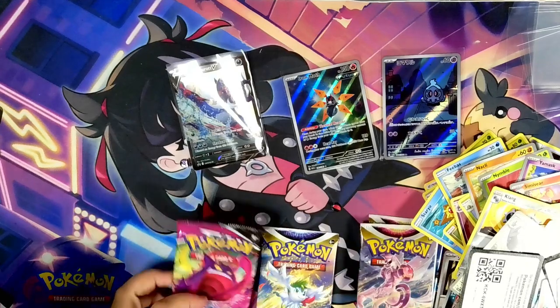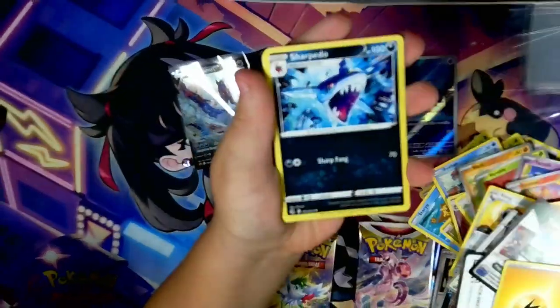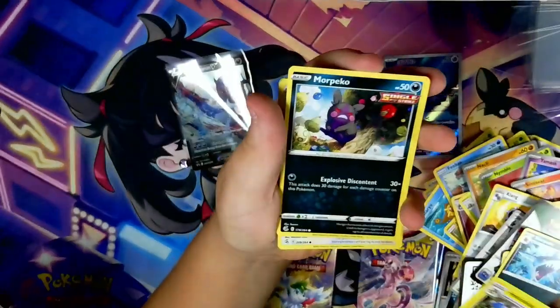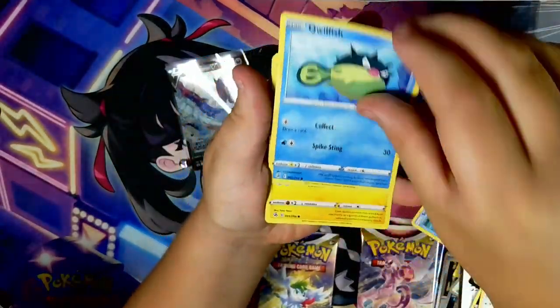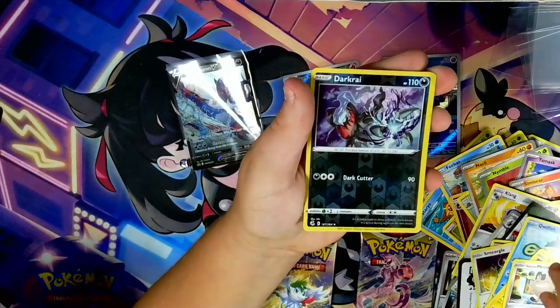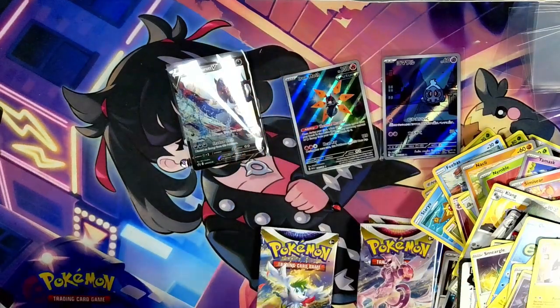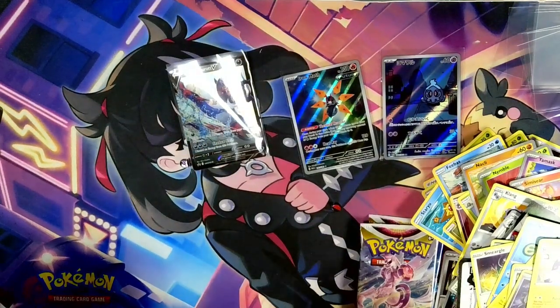Let's go with Fusion Strike first. We have Electric Energy, Quick Ball, Sharpedo, Heliolisk, Morpeko, Sableye, Qwilfish, Tynamo, Galarian Meowth, Darkrai, and a Toxtricity. And that Toxtricity was a holo.